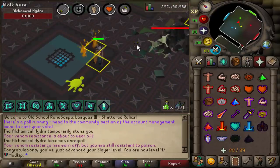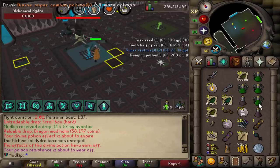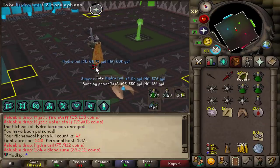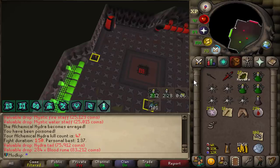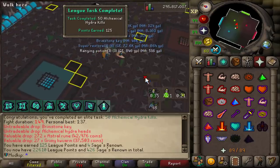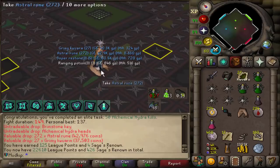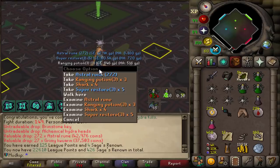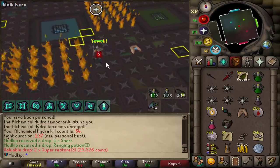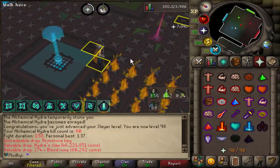Just got 97 Slayer! A last receipt drop too - I need that for the Karuulm Elite diary, first time getting one. I may have overdone it bringing too many supplies because there are so many cool drops on the ground I want to pick up but can't. We got a drop - the Hydra tail! That's the one where you attach it to the dragon bone necklace from Mort'ton, so it probably has no use for me. 50 Hydra KC and we get the Hydra heads - 125 league points!